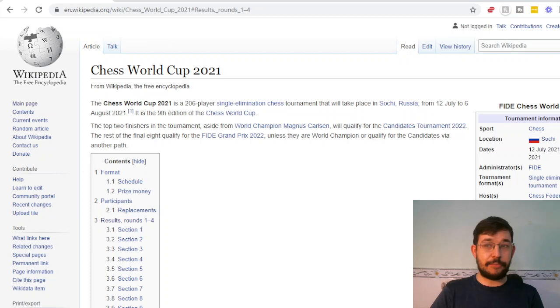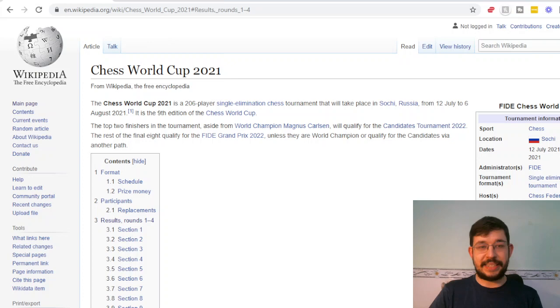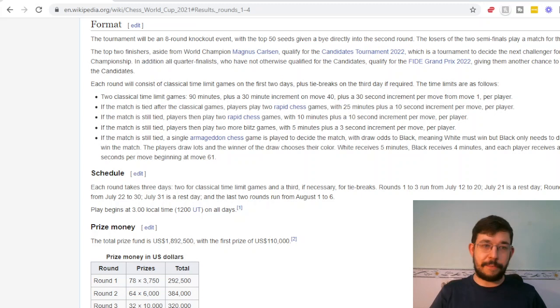Players are seeded and play matches against one another; the winner goes on to the next round of the knockout, and the player that loses is eliminated from the tournament. But as you can see, they do get a nice prize — players eliminated in round one get $3,750 US for basically showing up and playing.